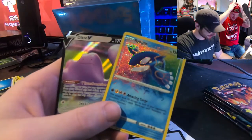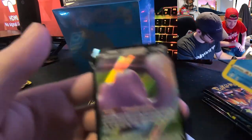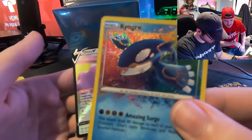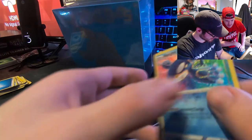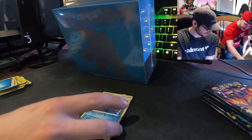We got a god pack! Alright — we got an amazing rare Kyogre and a Ditto. Oh my god, we got a Ditto — it's so shitty. Alright, now it's on to Jesse — let's see it.